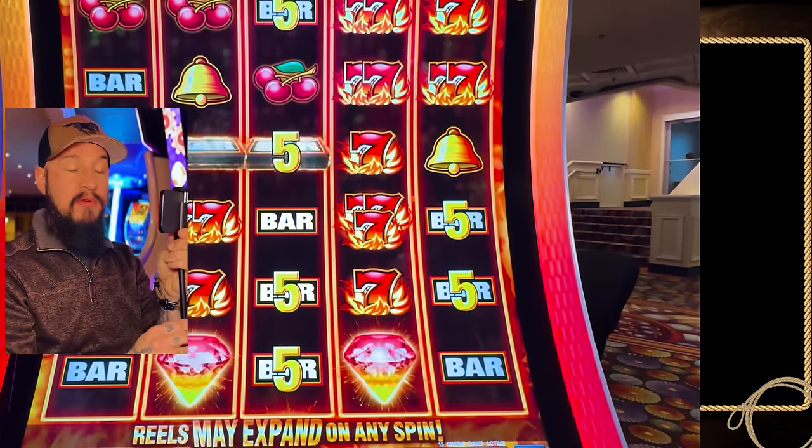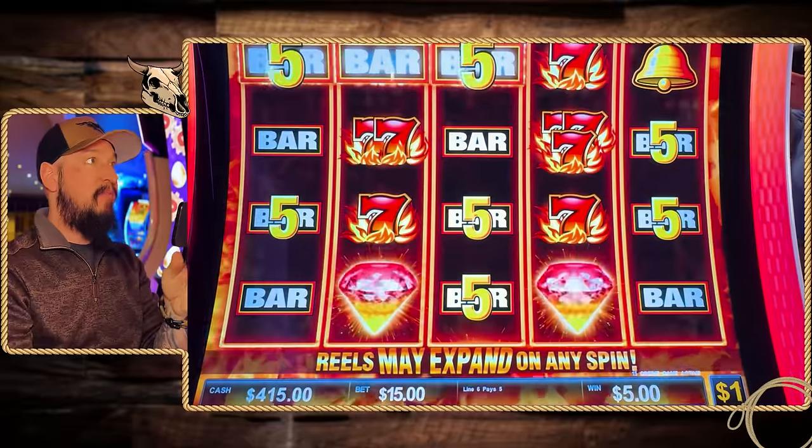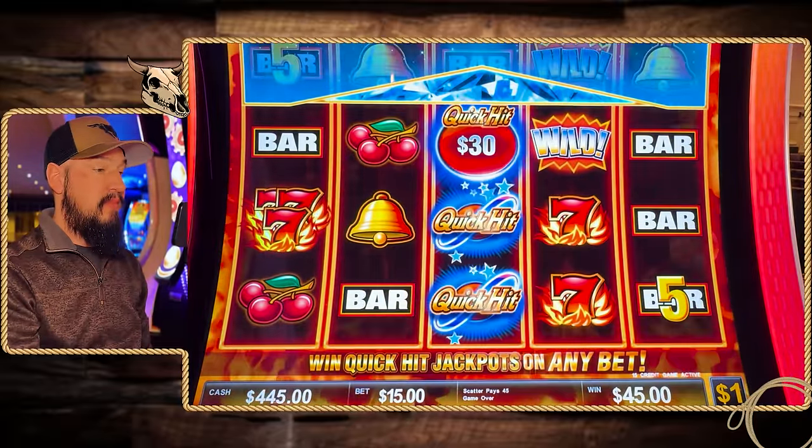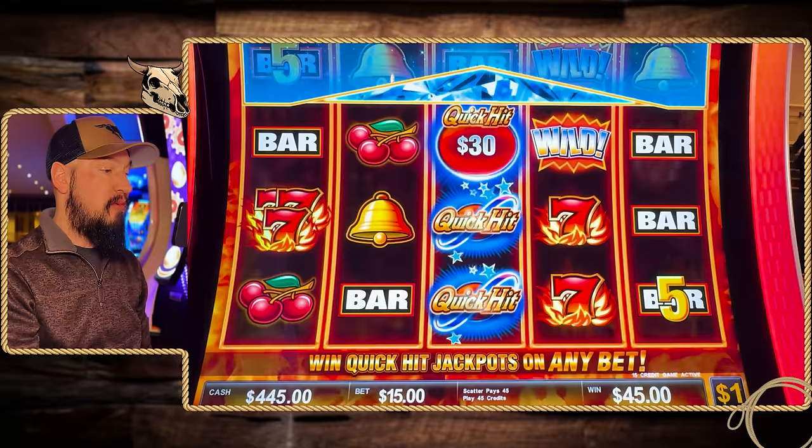We were one diamond short. But hey, we'll take the $5. Back to normal reels. There we go, $45 for just three of those Quick Hits.